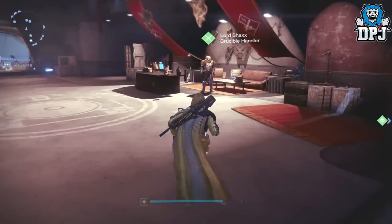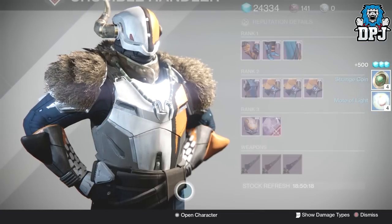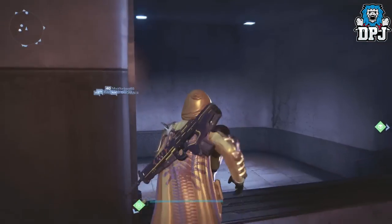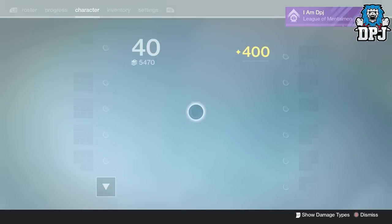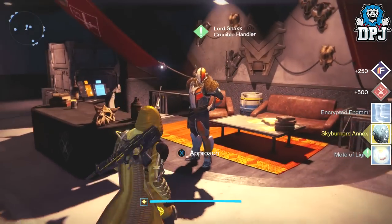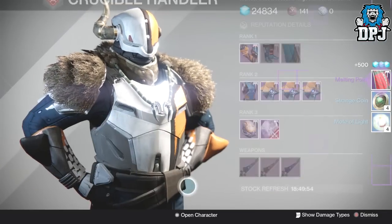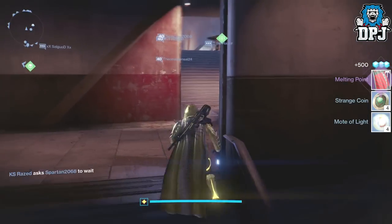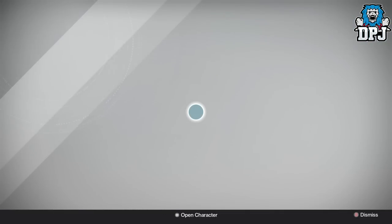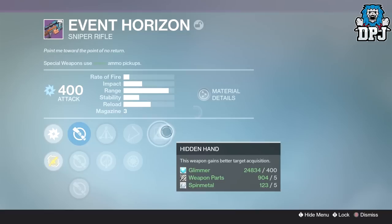I want a Lord High Fixer for that, please Lord Shax. Okay so whatever I got went to my postmaster. Actually, I may as well just quickly open this other package while I'm here - saves me running back, doesn't it. I've got the Sky Burner's Annex - and now we've got another package. Melting Point. Okay so what have I got inside my postmaster - I've got a lot of legendary marks this episode.